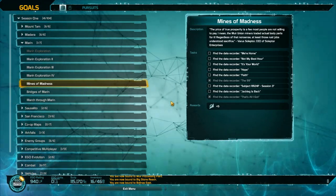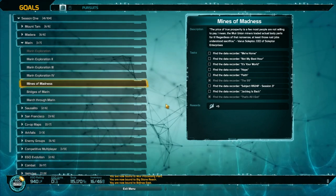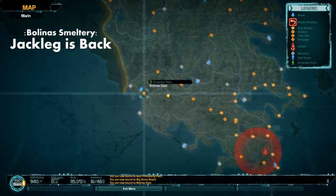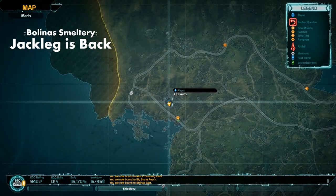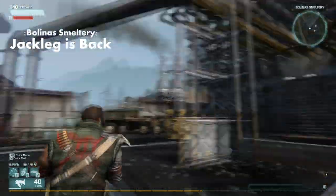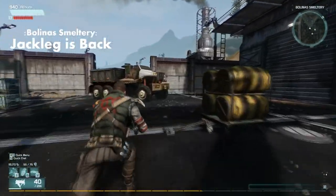Alright guys, El Crystal here and in this video I'm going to be showing where the data recorders are in Marin for the Mines of Madness pursuit. The first one is at Bolinas Smeltary, which is the far west in Marin. It is around about here, as you can see on the map, and when you're here it will be filled with 99ers — I've already cleared them out — and this big central building in the middle is where the data recorder is.